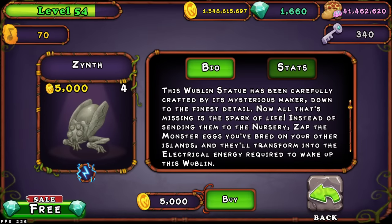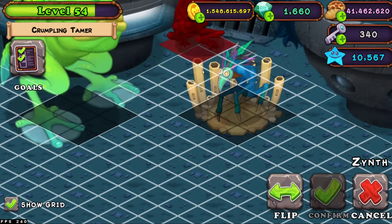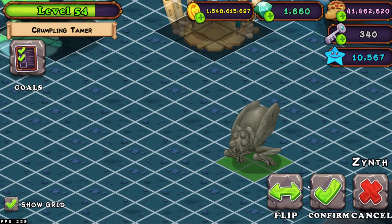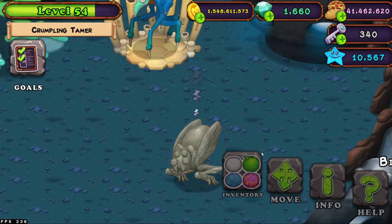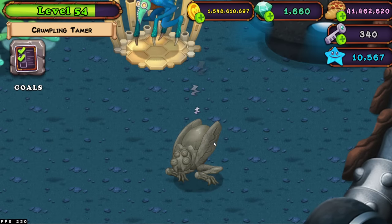You might be thinking, what's so special about Zynths — why not do Brumps, Pokes, or Thwoks? Well, the reason you want to do Zynths: one is they are super easy to fill up. If you look inside the inventory of Zynths, you can see they only need Octopus, T-Rox, Maw, Jumpler, Panko, and Kongal. You can get all of those monsters in 12 hours, so you can get one Zynth every 12 hours.